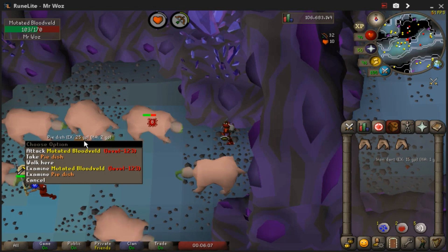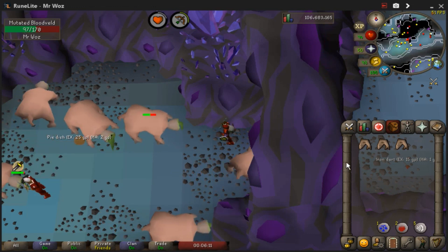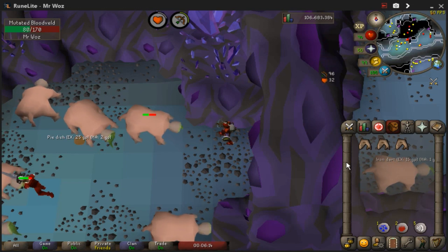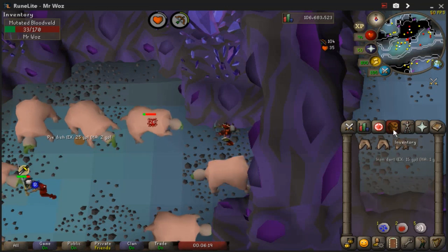They also drop meat pies as well, so if you do start to run out of food you can always pick them up and eat them — that's what I've been doing. So as you can see I'm not wasting any money, I'm getting range XP, I'm getting slayer XP.